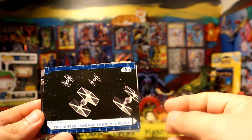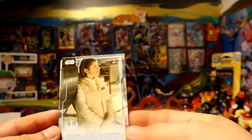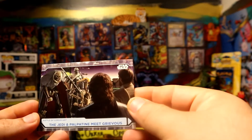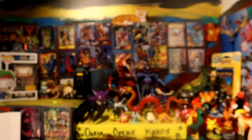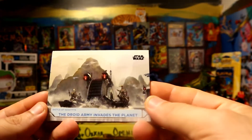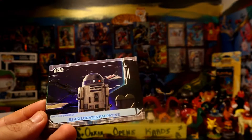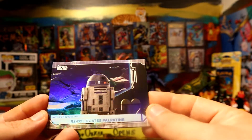We have a blue Princess Leia. All right, pack number four — we're almost halfway. A foil of R2D2, pretty nice.